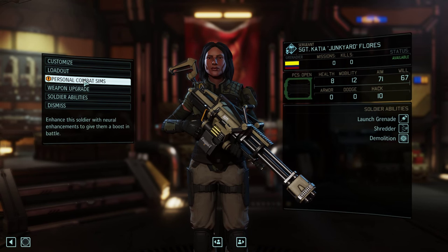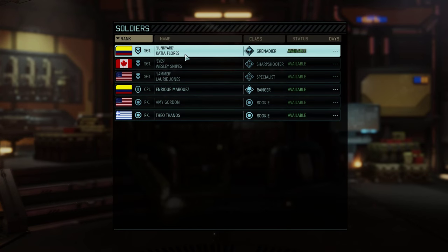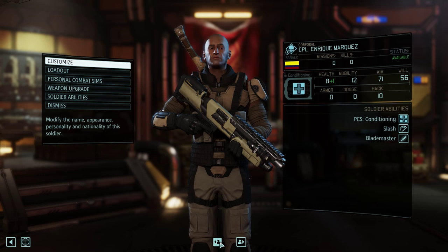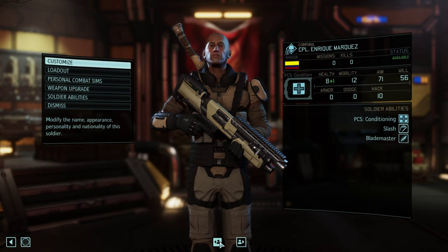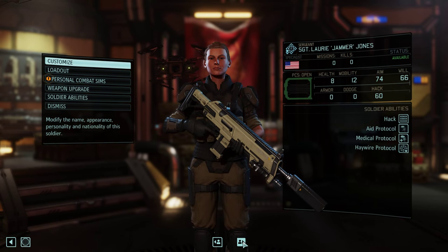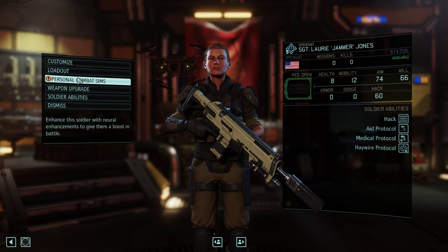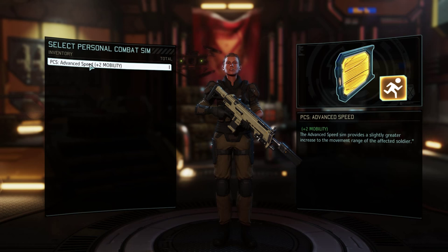Another cool addition is a mechanic called Personal Combat Sims. Essentially, it's permanent upgrades you can make to your soldiers that will increase a certain aspect — be it mobility, health, aim, or anything else you can manipulate. The upgrades are permanent, and once you use a PCS it is gone forever. You can overwrite a PCS with another upgrade, but then the original one is gone. It seems plentiful enough that it's not going to be the end of the world if you overwrite a previous decision you've made for your soldiers.